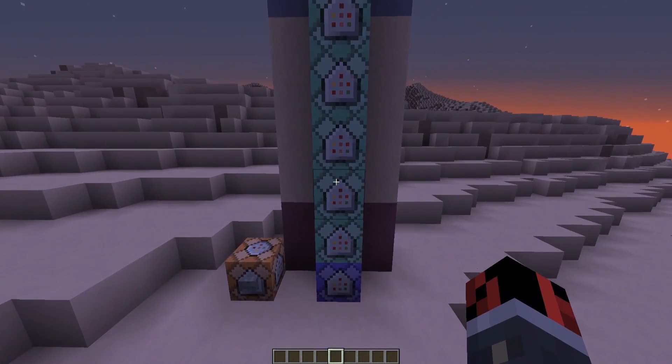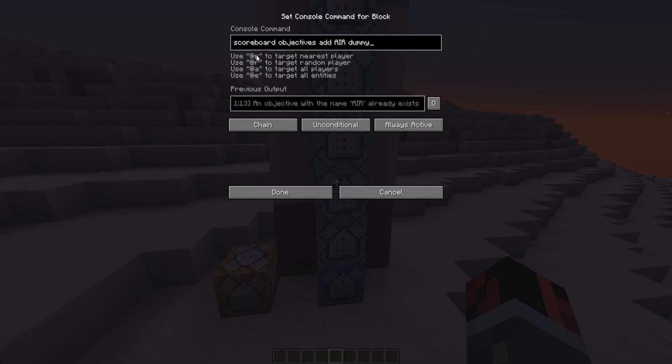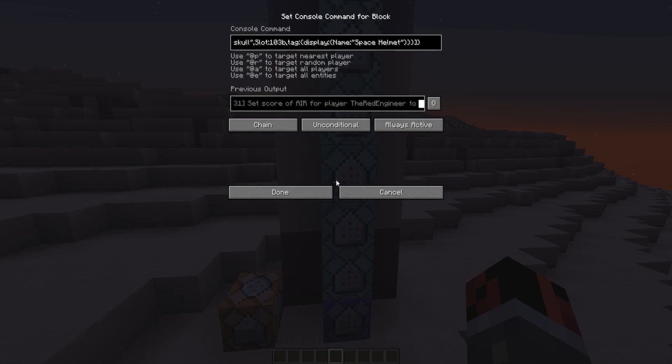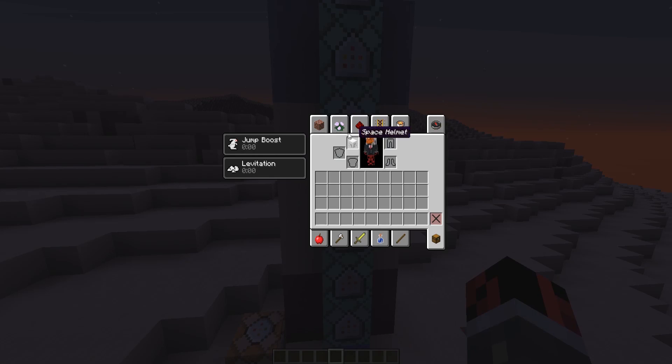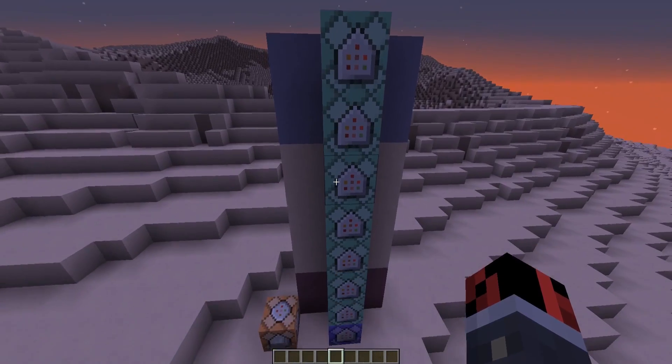The next section of the command block line is responsible for making you die if you take off your helmet, and it's a pretty simple system. We create a scoreboard objective named 'air', then give a score of three to all players that have a helmet on their head — checking for a custom score named 'space helmet'. If true, it gives a score of three on the air scoreboard. Another command block constantly removes that score, so if you take off the helmet the score decreases to zero. When the score hits zero, a command block applies an instant damage effect to those players, making them die.